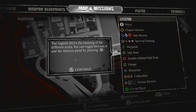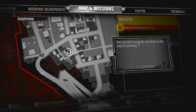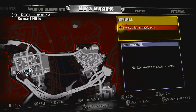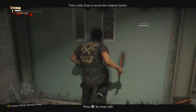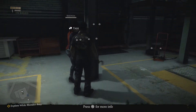The legend shows the meaning of different icons - you can toggle between it and the missions panel by pressing Y. Now what's the waypoint? I don't know where the next mission is - is there a mission all the way over here somewhere? Yeah, the mission's in here somewhere, let's go ahead and open the door.